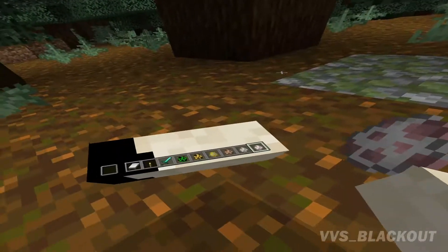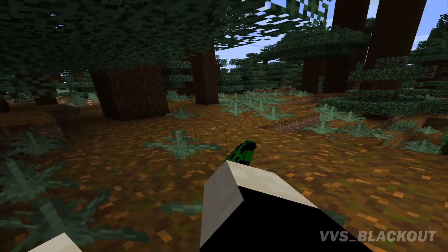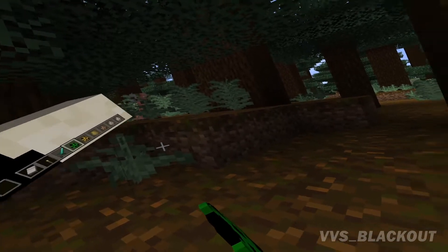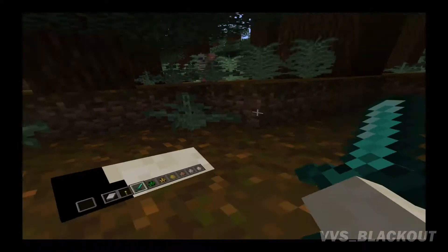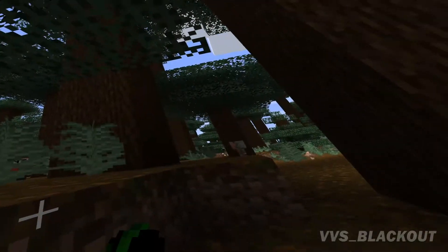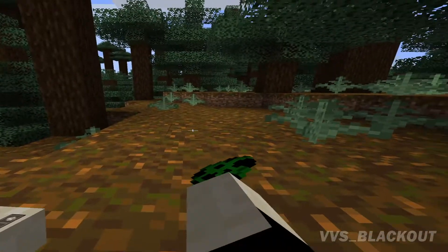Okay so first things first we're gonna spawn ourselves a creeper. My dumb ass accidentally set this to peaceful instead of easy. I hate to say it but this is somewhat correct — because for those that don't know, the creeper is actually corrupted code of the pig. So yeah, that's actually kind of correct. Still fucking creepy nonetheless. Let's spawn another — how appropriate is this? That is actually funny as fuck. GGs for that, that is fucking hilarious. And what are you supposed to be — I know you're supposed to be grass blocks but okay.